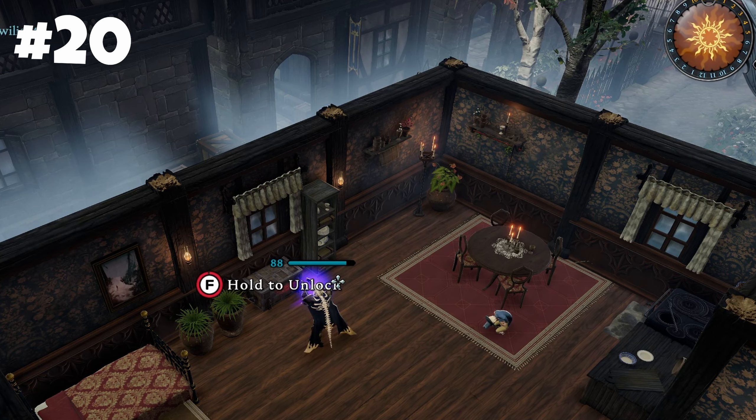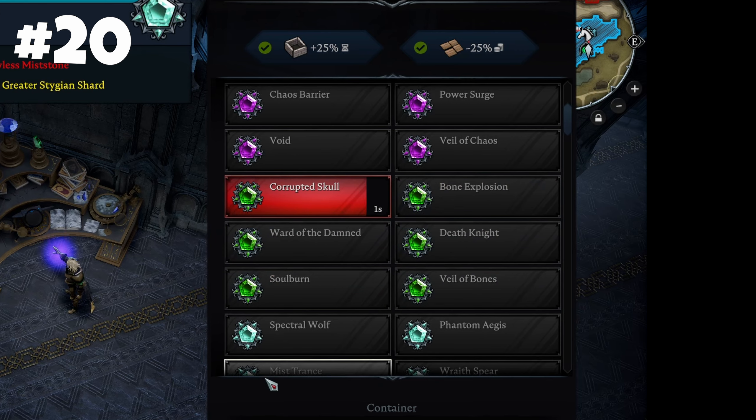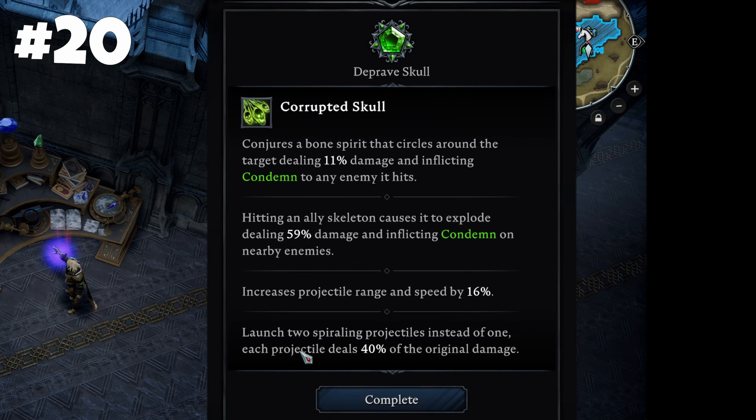Spells heavily rely on jewels, which grant some awesome effects. The new tier 4 with 4 effects means even more power for your favorite setup.